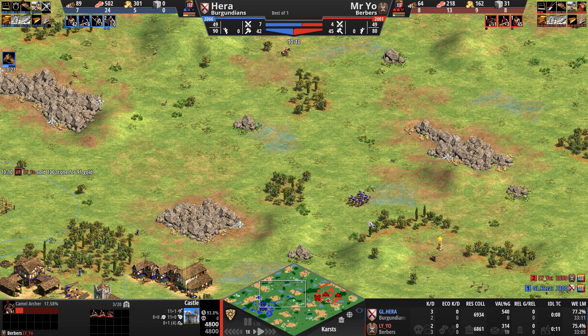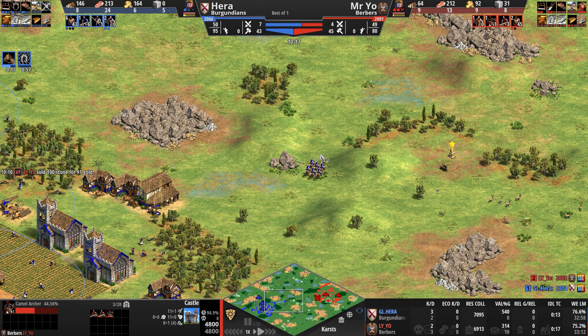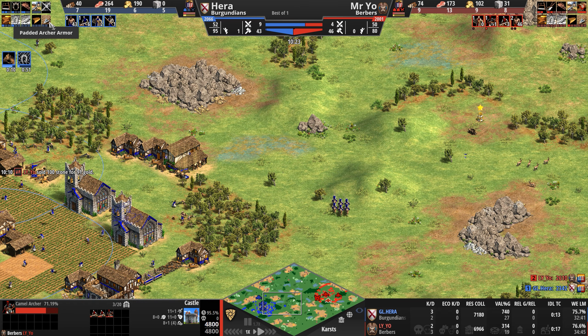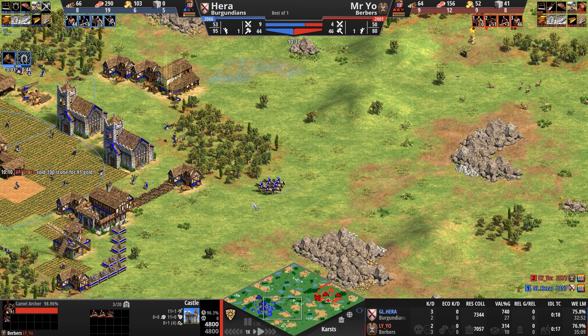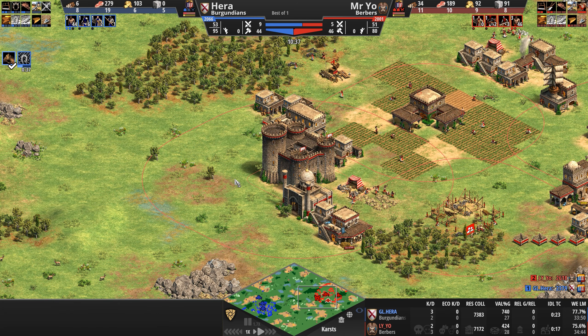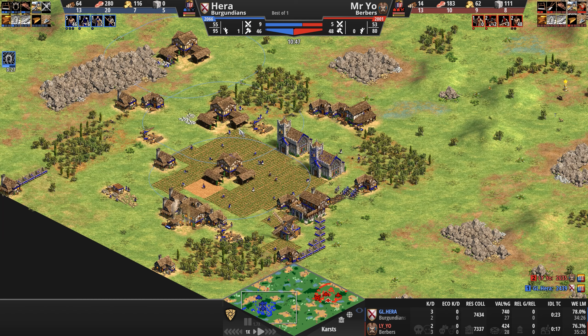The Burgundian Archer line is not perhaps the greatest — they're missing Heavy Cav Archers, no Thumb Ring, no Parthian Tactics, and no final Ring Archer Armor upgrade. So going Camel Archers will give Mysterio mobility, speed, and the ability to dart in and out of the Burgundian base. We'll see if he makes use of that.